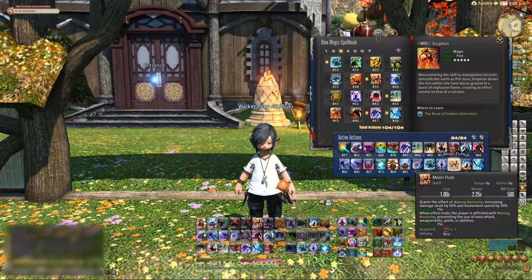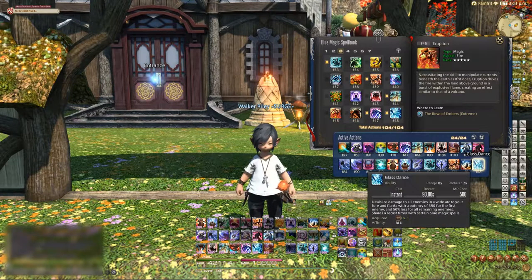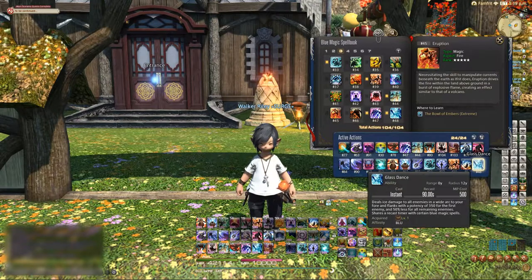Final Sting is going to be used once — hopefully — in the dungeon, and hopefully it'll kill the boss. This last slot is your freebie slot. I have Glass Dance because it's an instant primal spell — 350 potency to the first enemy, 50% less for all remaining. It has a couple of really unique places where if you use it, you activate the enemies a few seconds sooner than they normally would, shaving off a little time. I prefer this over anything else because it is an instant spell.